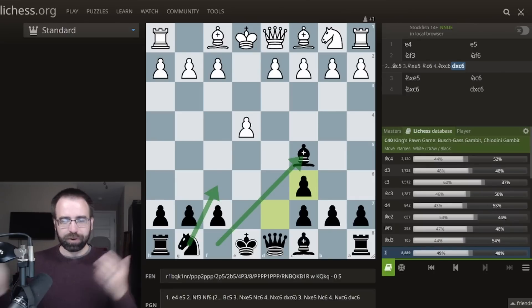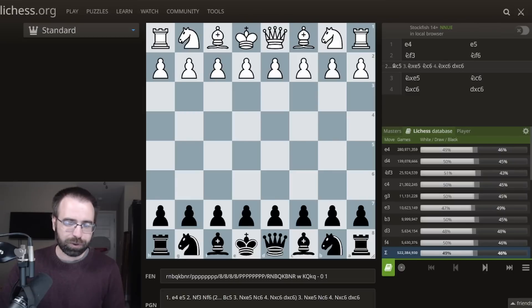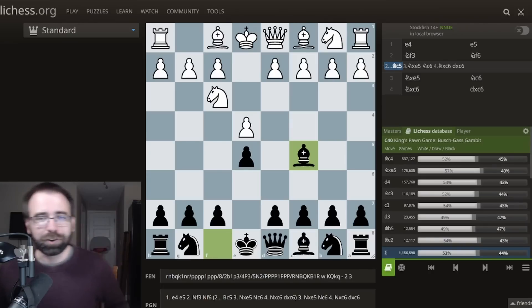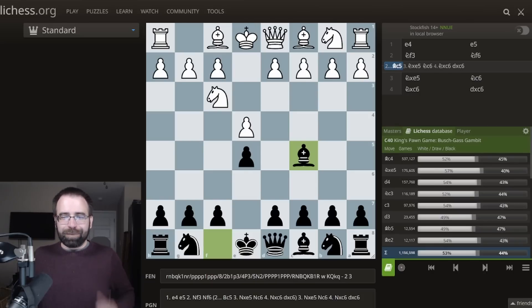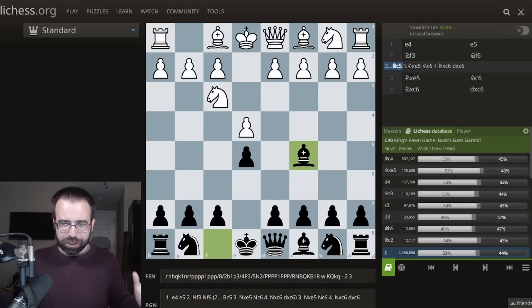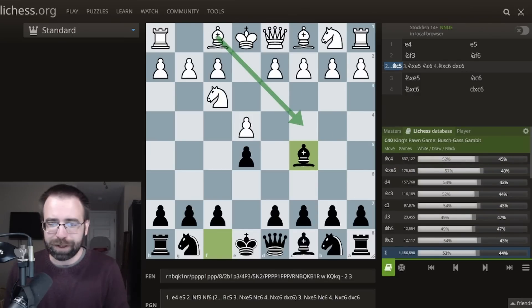A lot of these lines will actually transpose back into a Stafford Gambit, but there's also quite a lot of room for unique and different positions. Before we get into that, I need to make two quick observations about this position. After Bishop to C5, most players are actually not accepting the gambit — Bishop to C4 appears to be the most popular move. And maybe more dramatic: I only heard about this like a week ago, but there's a million games in the database. This is one of the most popular openings of all time, and I bet most people haven't even heard of the name 'Bush Gas Gambit.'